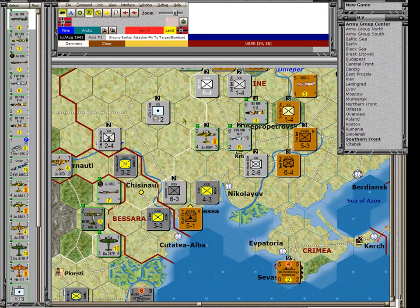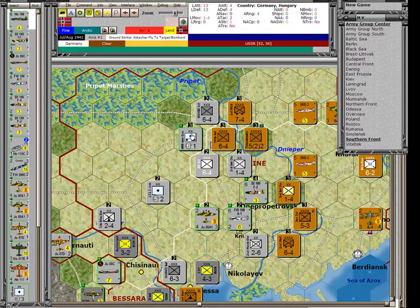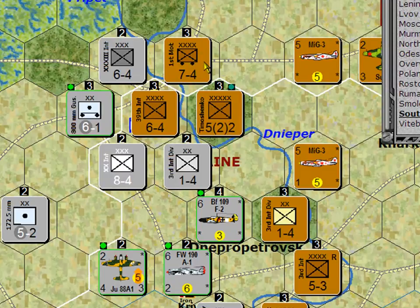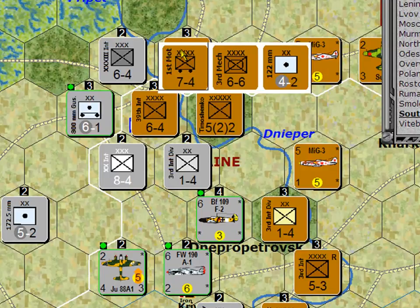Looking at ground strikes in support of land operations: first, I'm going to take this artillery unit and have it ground strike the units in Kiev. Because it's an artillery unit using its bombardment capability during ground strike, it cannot be interfered with by any of these fighters. Whereas if the planes fly a ground strike, fighters can interfere. Second, I'm going to take this bomber with a tactical of four and fly it to this hex, which has three Russian units in it. It's going to be a 40% chance of disrupting each of these units, so the chances of missing them all is pretty low.